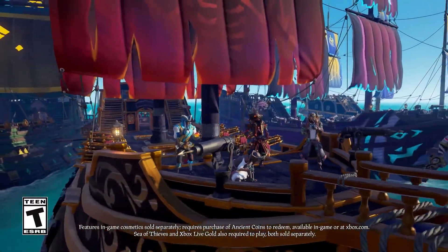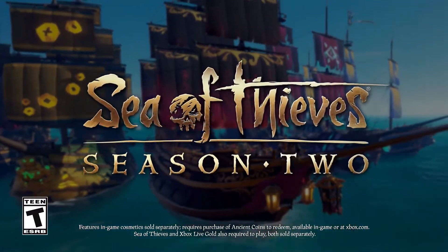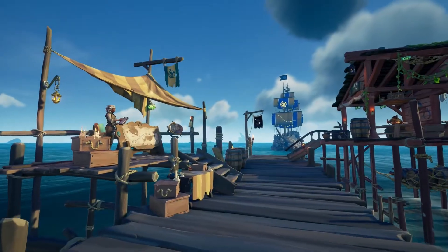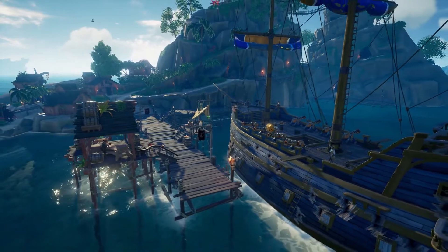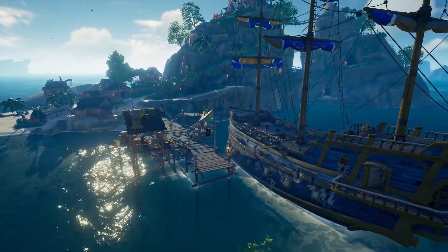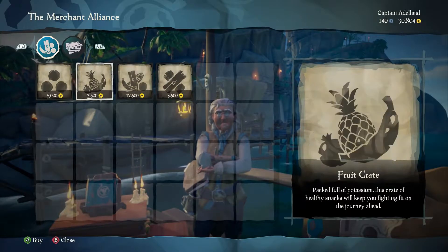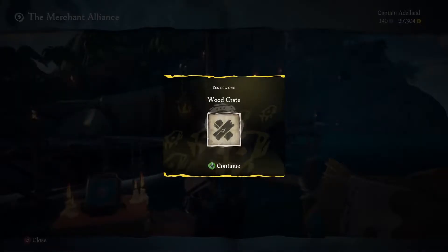Sea of Thieves Season 2 has arrived, and with it comes a whole boatload of new features, events and rewards. Living the pirate's life is an unpredictable affair, so to make sure that you're ready for whatever the world throws at you, pirates with gold to spare can choose to purchase resource crates from the Merchant Alliance. Stock up on cannonballs, planks and fruit, and there'll be no stopping your adventures.